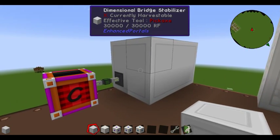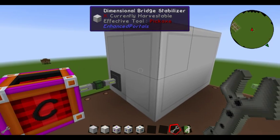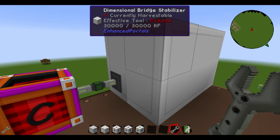Once you've built your structure, you can pull out any kind of wrench. Buildcraft wrenches work great. Just right-click it, and that will initialize it. Your stabilizer will need power.